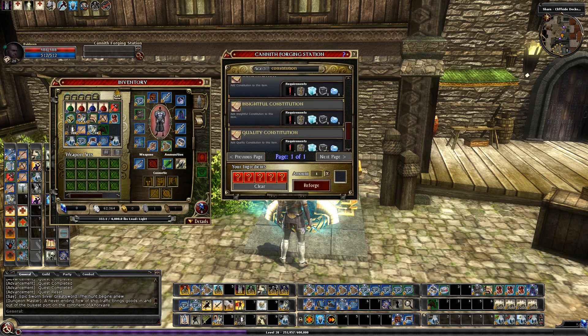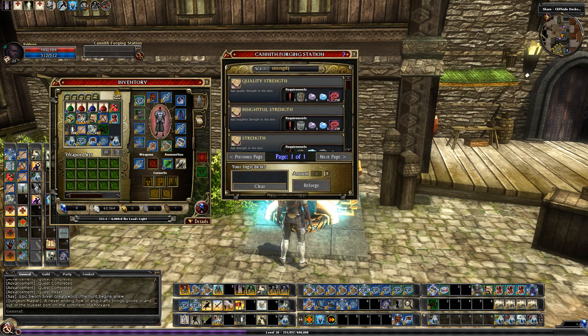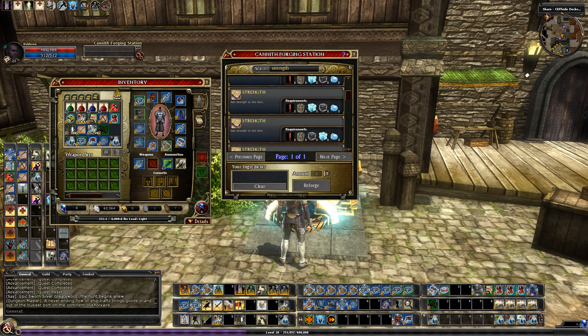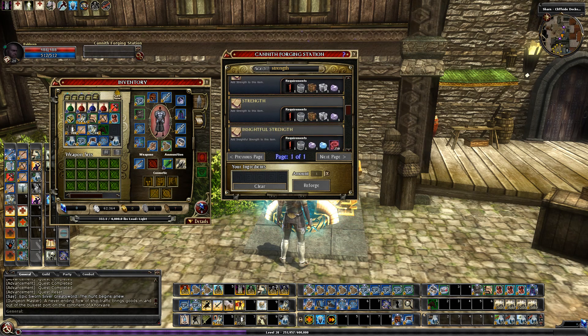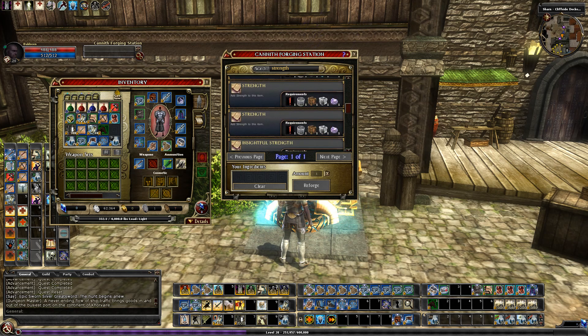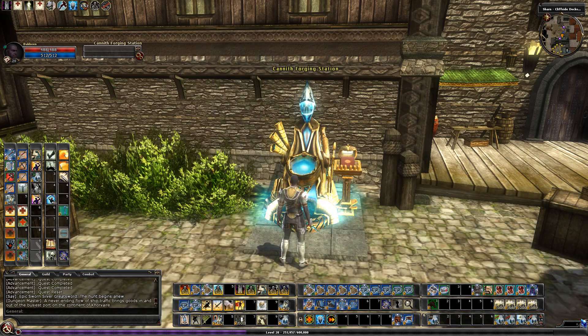Insightful constitution is also stabilizing compound. Quality constitution is also stabilizing compound. Looking at strength — I'm not sure what the ones with threads of fate are, that might be for a different series — but strength is also stabilizing compound. Let's see what uses caustic compound — caustic appears for some of them. Here's caustic for quality strength. So it's pretty neutral, but stabilizing looks a little more prevalent.